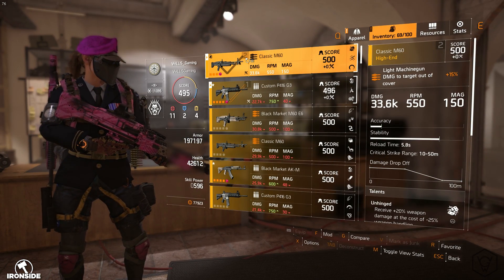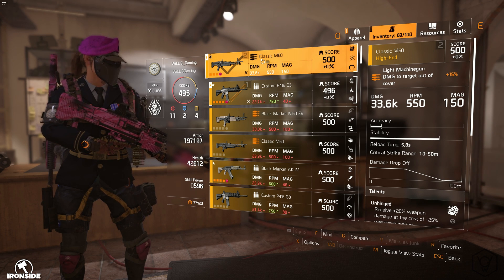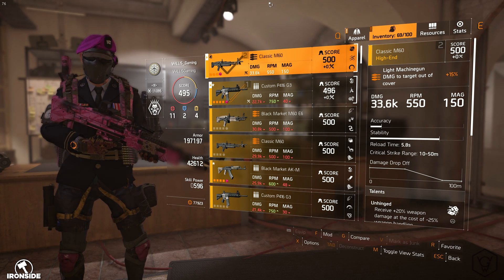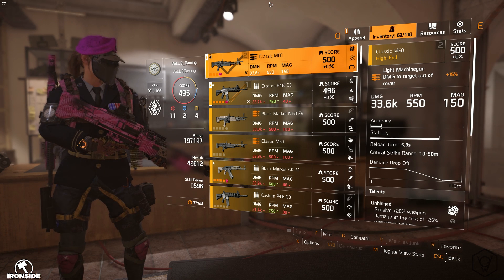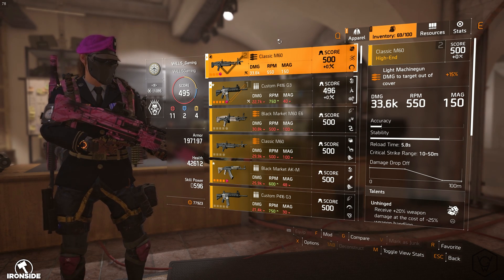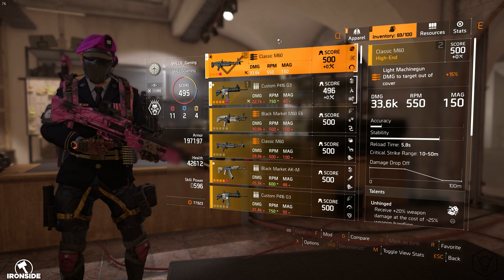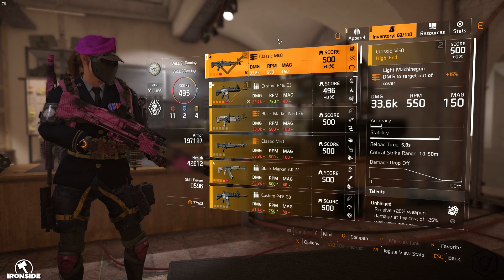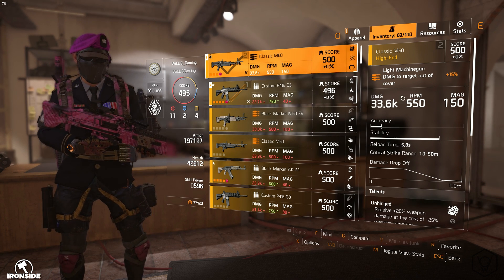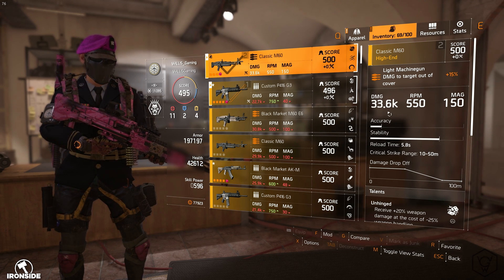My secondary weapon is the classic M60. For the longest time I was using the Chatterbox and it was fine, but it didn't have that sustained DPS I needed for the raid — especially during DPS phases. I was using Survivalist and it kind of wasn't working out since I had like 22k damage on the LMG. Now I have 33.6k on my M60.